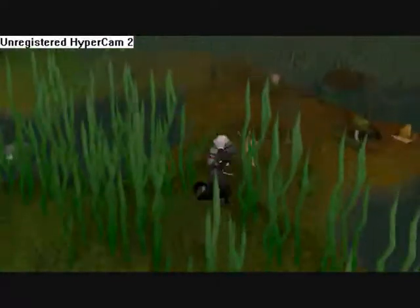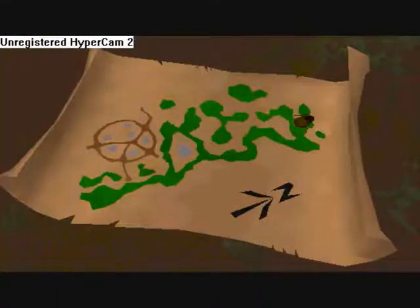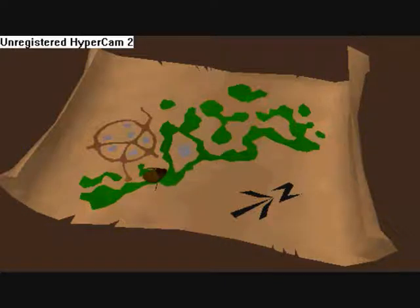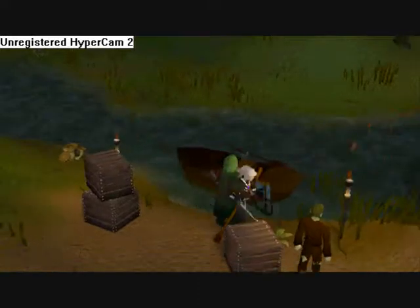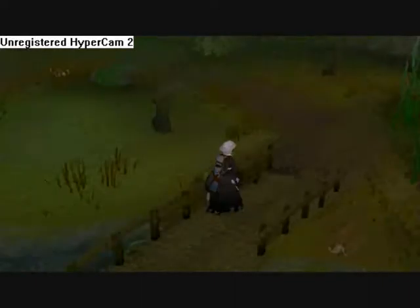You go to where there's this brown stuff and you walk through it. Then you take this boat to get to the circle area, go across this bridge and continue.